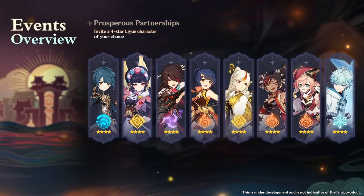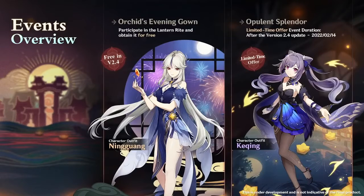For the Lantern Rite Awards, we're going to have an event where we can choose one free four-star character. Yunjin is part of this roster, so you can get her for free. We can also get the new Ningguang skin for free by participating in the Lantern Rite Festival, as well as the Keqing skin for Genesis Crystals.